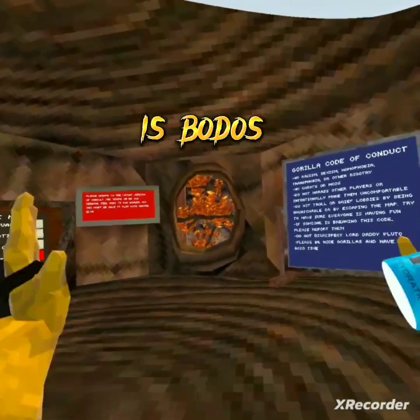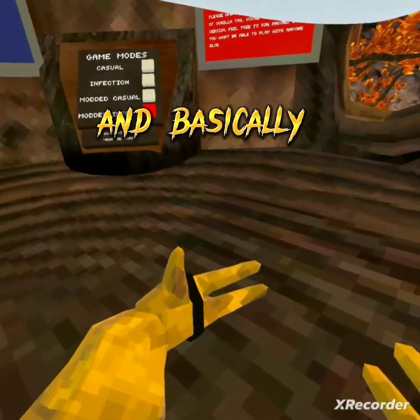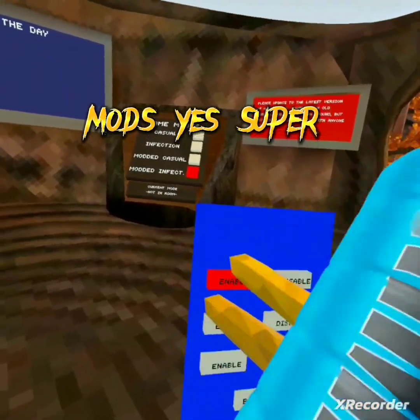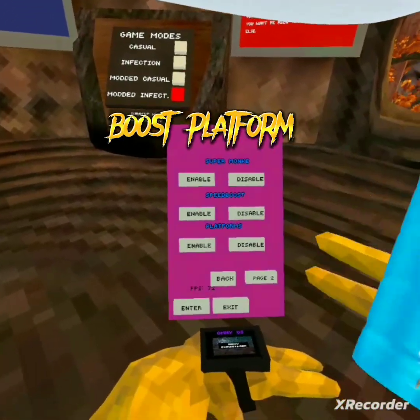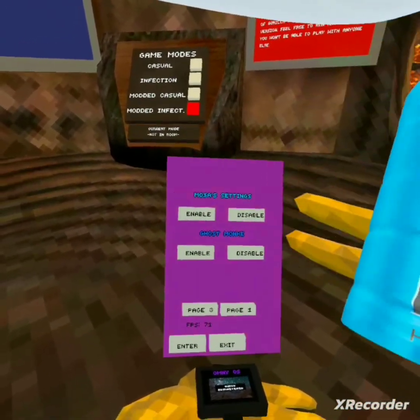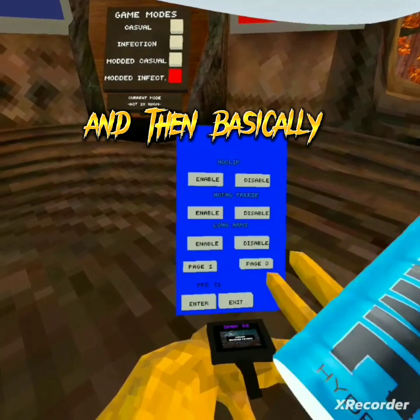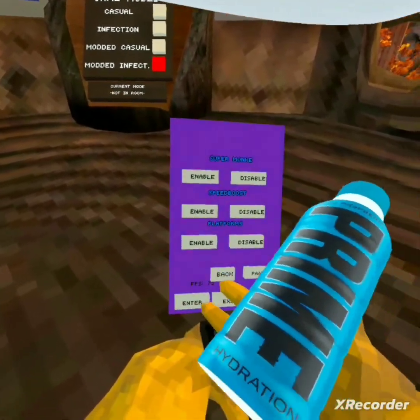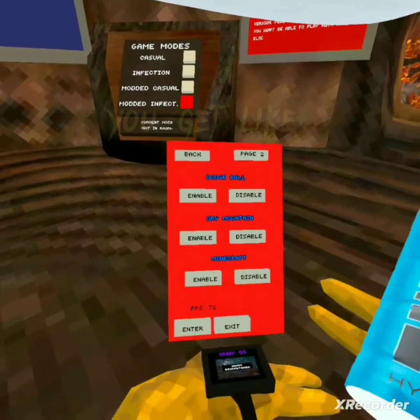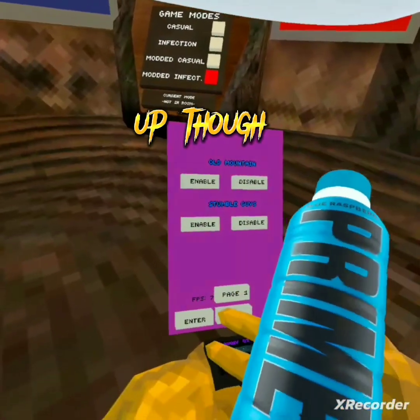The next one is Bonus. Basically in this game you get this mod menu with mods — super monkey, speed boost, platforms, all these are showcasing right here. You also get custom maps, credits, and custom maps — only up though.